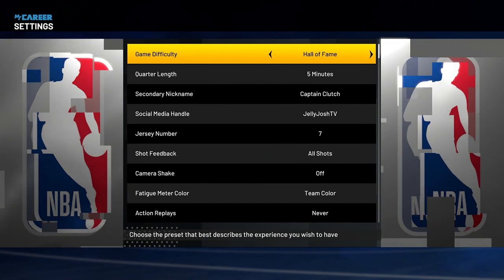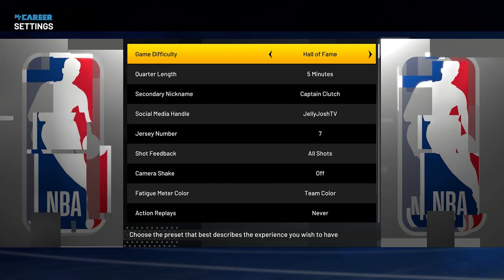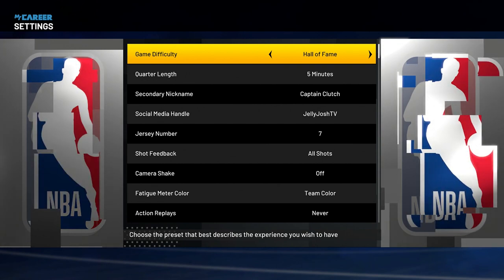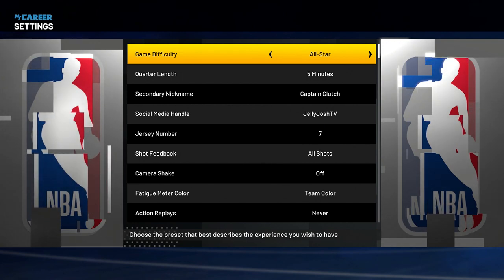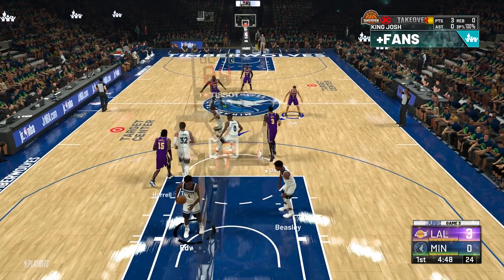The reason you don't want to play on Superstar or Hall of Fame is that even though it gets you more badge progress, it's way harder to get open. I've tried playing all the modes and the multiplier is a little bit higher than All Star on Hall of Fame and Superstar. But All Star is barely harder than Pro — you still get a multiplier and it's way easier to get badge progress than on Superstar and Hall of Fame with this method.